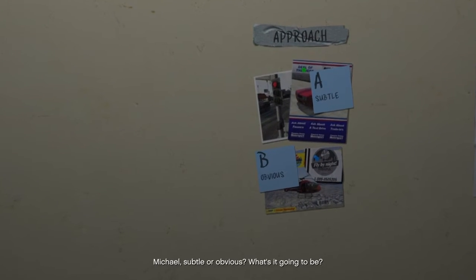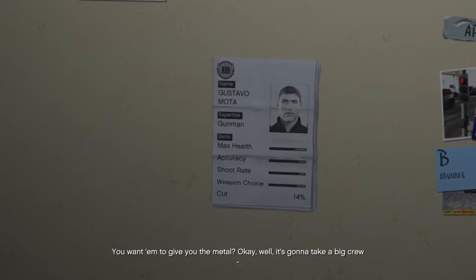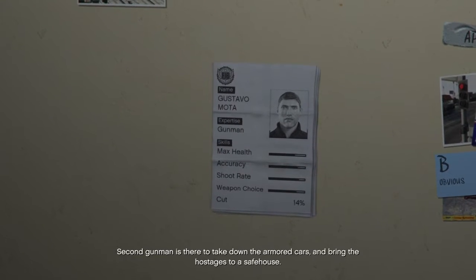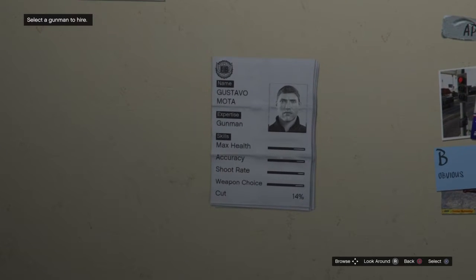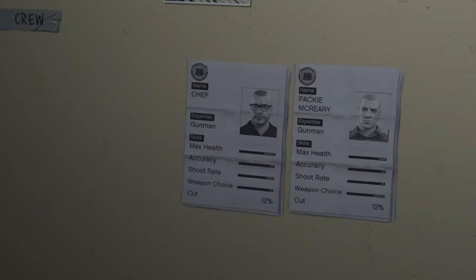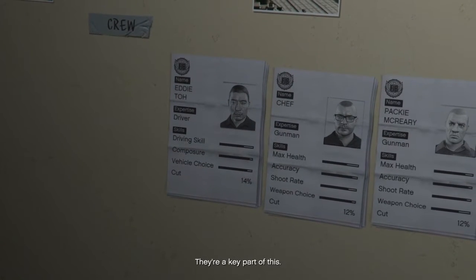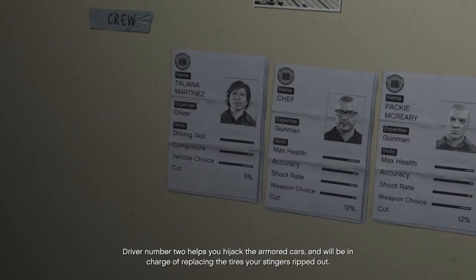Michael, subtle or obvious — what's it going to be? You want the subtle approach, okay, well it's going to take a big crew: two gunmen, two drivers, and a hacker. First gunman comes into the bank with you and helps move the gold into the reinforced hot rods. Second gunman is there to take down the armored cars and bring the hostages to a safe house. McReary? I got a good feeling about him. Think about my buddy Chef — consummate professional. Driver number one takes the wheel in the getaway car, is going to be at the bank with you and help loading. Driver number two helps you hijack the armored cars and will be in charge of replacing the tires your stingers ripped out.